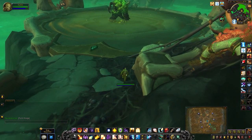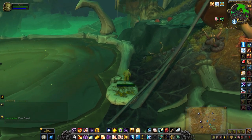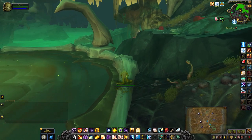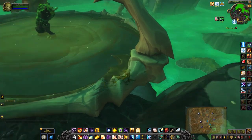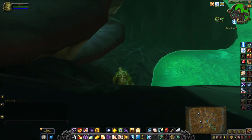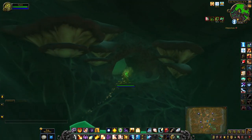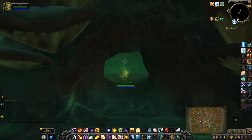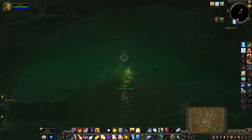Thank you to Lacey on Twitter for telling me the trick to this one. I noticed there was a pipe at the top of the wall very close to the chest, but didn't know what it was for — find out in a minute. If you come down here, there's a little cave, and at the end of that cave you'll see a pipe which connects to the one up top.